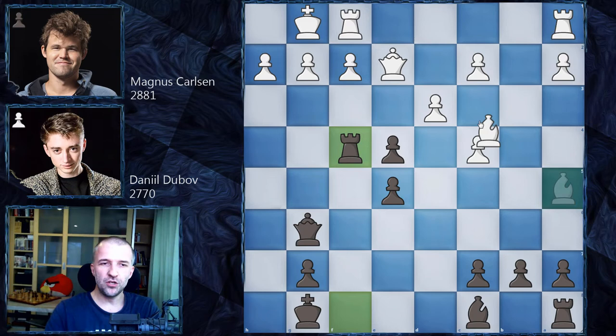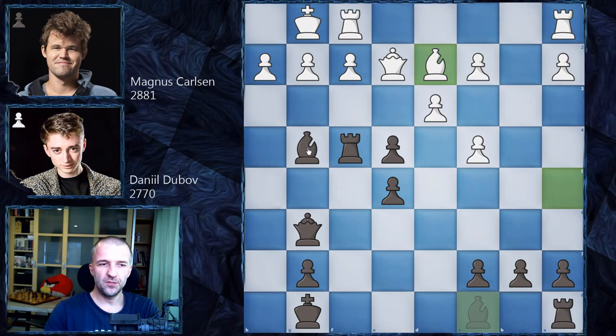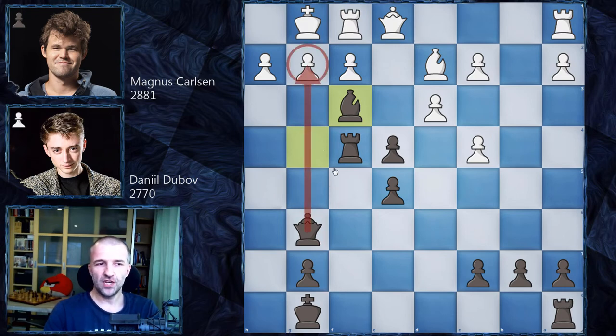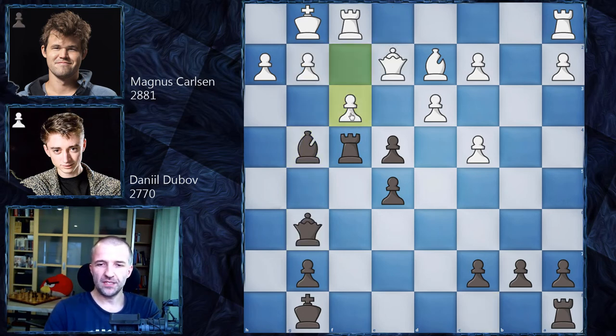Magnus played bishop d2 — a pretty logical move, but it caused a lot of trouble. You can try to find Dubov's continuation — there are plenty of good moves here. Dubov plays bishop g4, not caring about the rook, creating his own attack on the queen. The queen cannot move to e1 because bishop f3 is checkmate — you cannot stop it. If you play g3, queen g4 and checkmate in two is inevitable. So Magnus plays f3, the best move in the position.